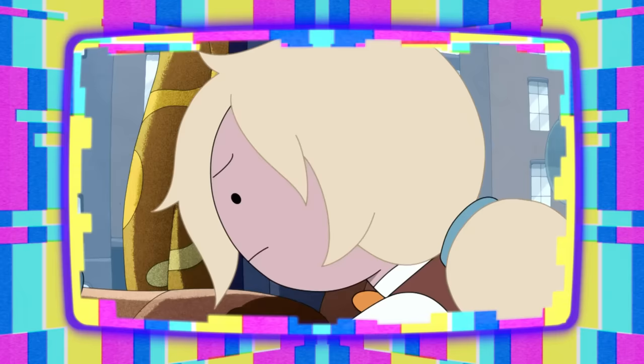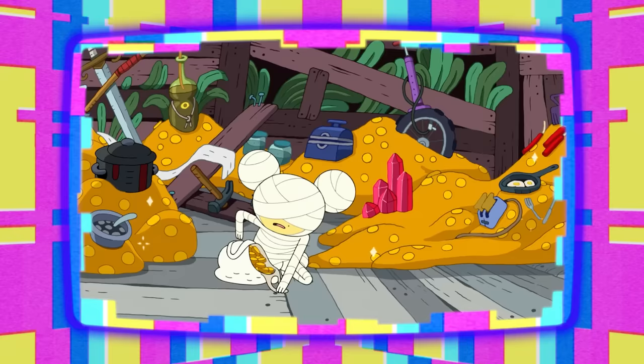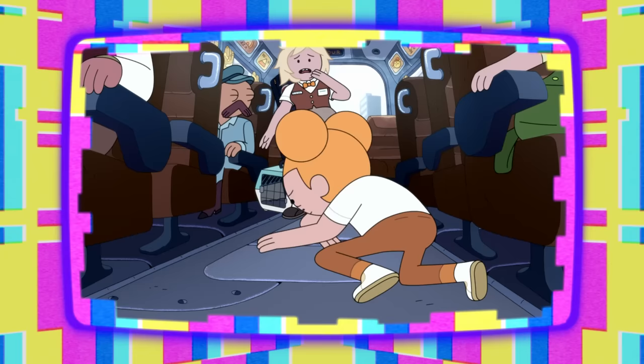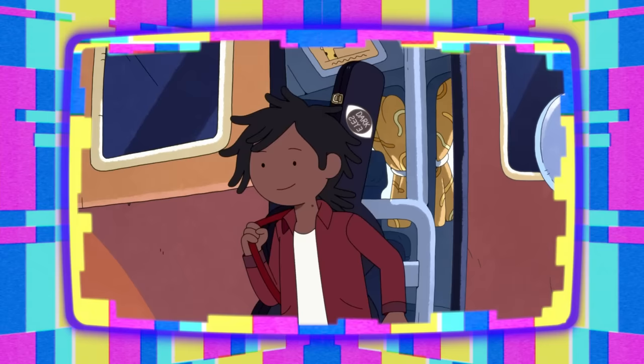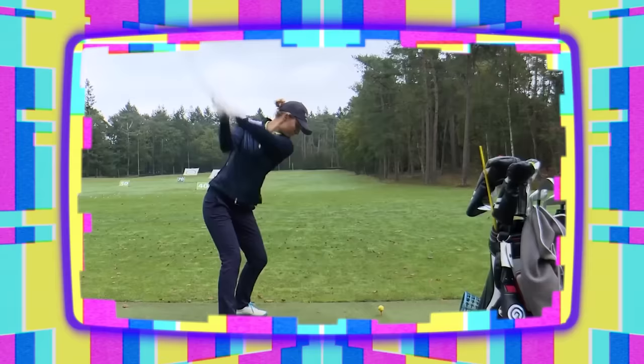Queenie removes her disguise and reveals that she's undercover bossing Fiona, similar to the way that Queenie revealed she wasn't actually an ancient mummy in the episode Fiona and Cake and Fiona. Queenie kicks everyone off the bus, and Marshall says 'smooth driving, Van Dam' to the bus driver — a fun little golf pun referencing golfer Van Dam's driving skills.